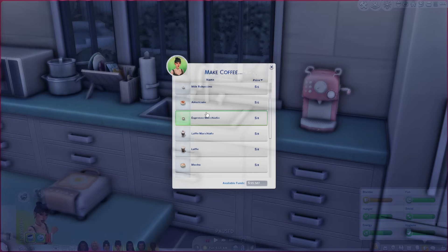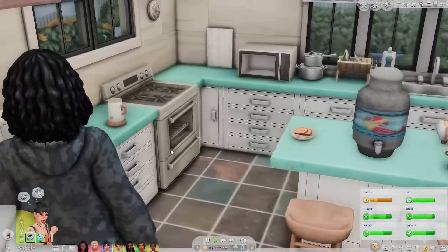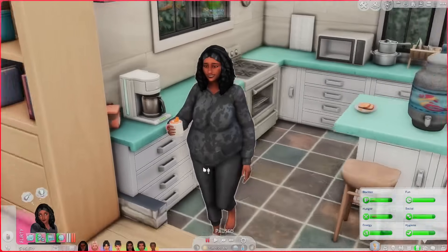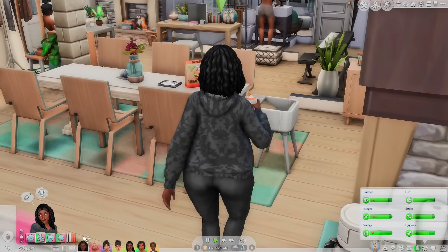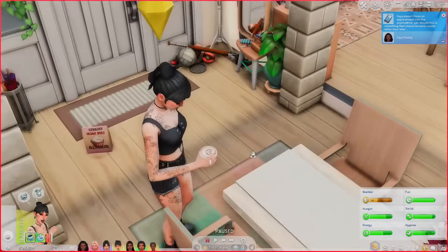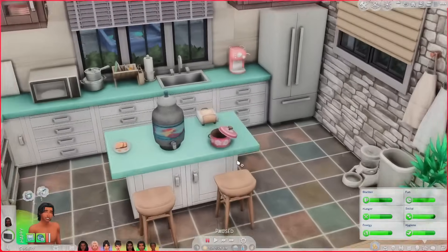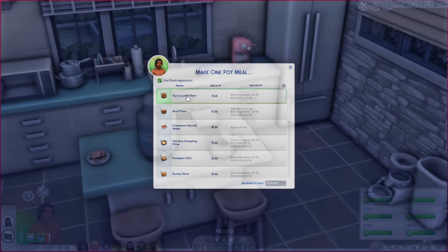We're making a gingerbread hot cocoa — perfect for this time of year — a whole pot of it. She pours in what looks like coffee beans but she's making hot cocoa. While that cooks, we make coffee with the barista machine; both machines can overlap in what they make. The finished gingerbread hot cocoa has a little gingerbread man in it — so cute! She'll get moodlets from drinking it. The coffee came out beautifully with a little latte art design on top.